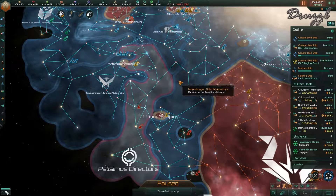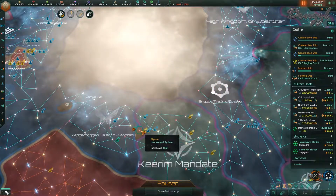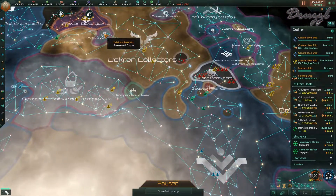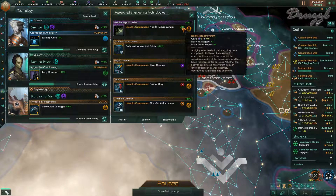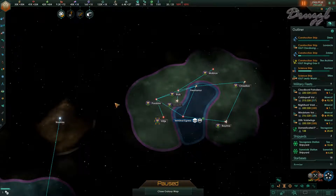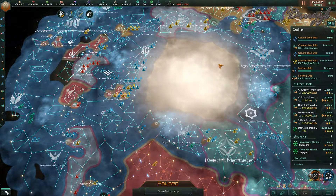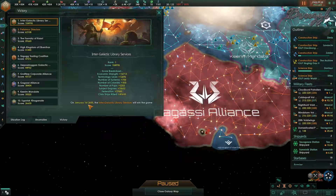Welcome back to Stellaris. Last time we took out both the Stellar Devourer and the Scrapper Bot. The Scrapper Bot gave us the technology for the Nanite Repair System - essentially nanite hull. The only problem is I would actually have to take on these guys to get some nanites. But we're 32 years from winning, so we probably won't bother.